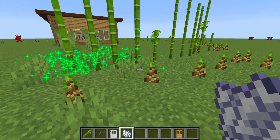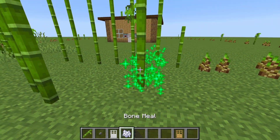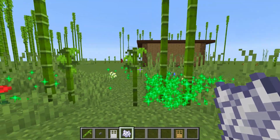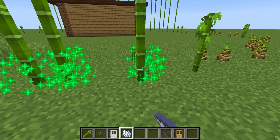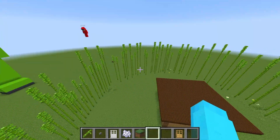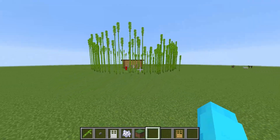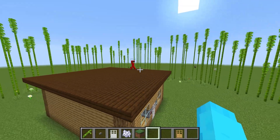Now let's get some bone meal, go along the bottom, and grow each bamboo to the top. Look how high these walls are — there's no way the creepers are gonna get through this! I keep accidentally placing grass, which we'll have to break because I have something else in mind to place in between the bamboo. Our bamboo wall is done and it looks so cool — like a natural wall!